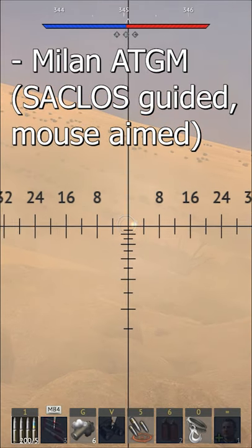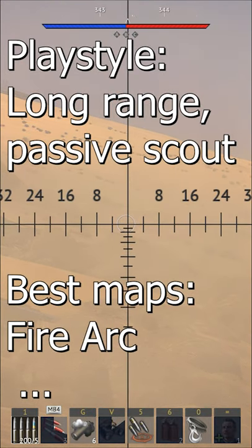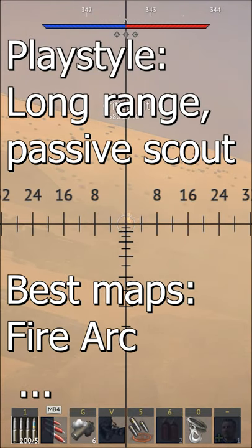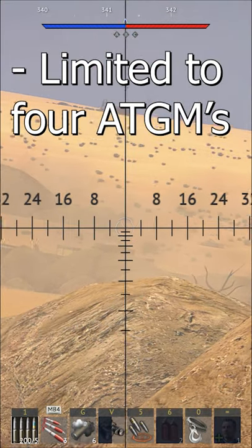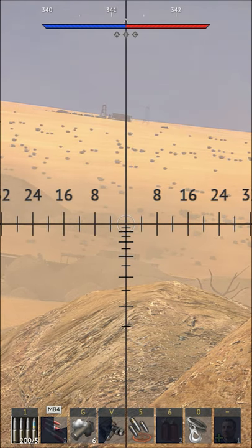The vehicle is equipped with a Milan 80GM for long-range engagements, and this is the playstyle it should occupy, favouring large maps with open sightlines, as they are unusably glitchy at close range. The problem is that you only have four missiles, so you'll need to play around capture zones in order to reload.